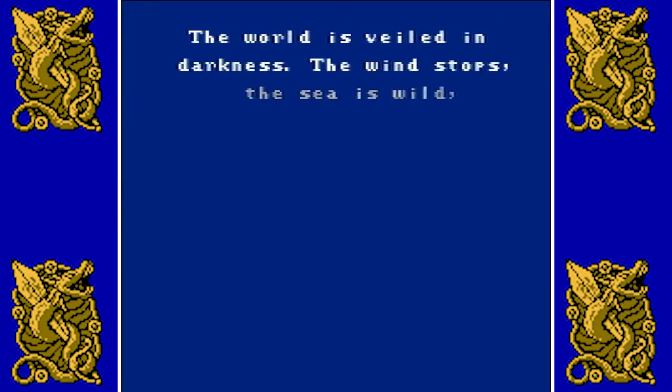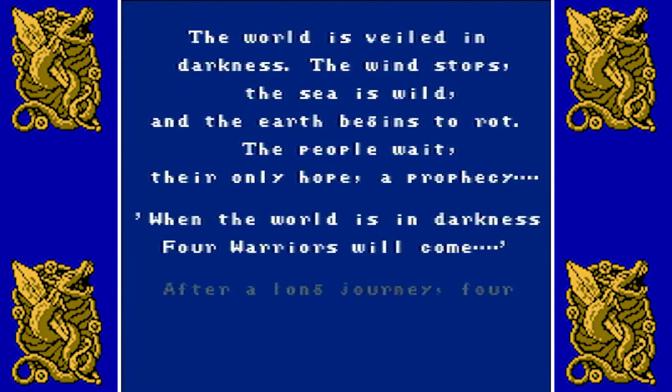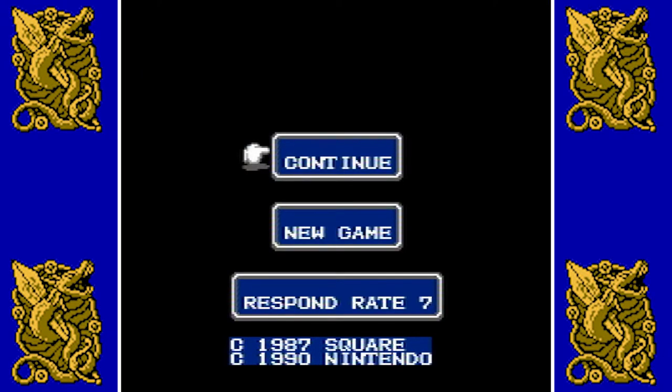The world is veiled in darkness. The wind stops, the sea is wild, and the earth begins to rot. The people wait for their only hope, a prophecy. Where the world is in darkness, four warriors will come. After a long journey, four young warriors arrive, each holding an orb or crystal. Let's get into it! It is the original Final Fantasy.